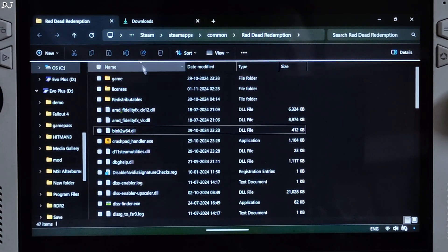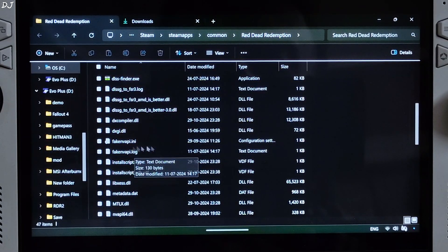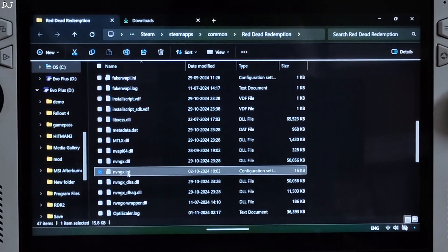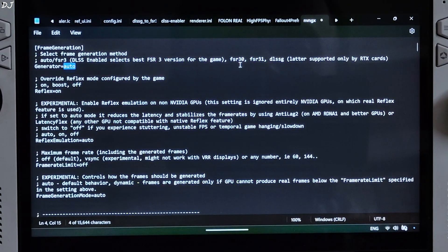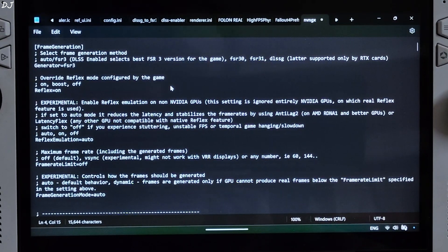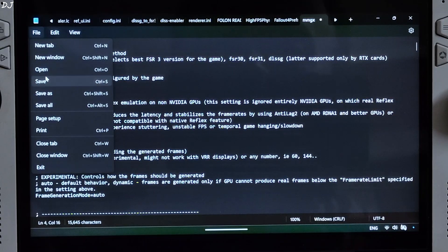Now open the game's directory where you installed the mod. Look for the nvngx.ini file and open it. Set the generator to FSR31 — that's basically FSR 3.1. Also set Reflex to On and Reflex Emulation to Auto. Then File, Save.